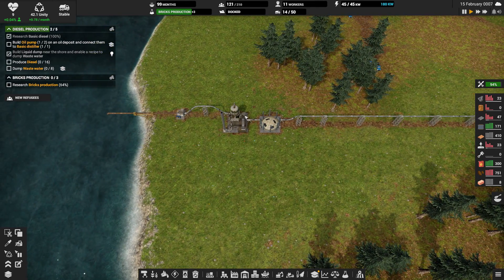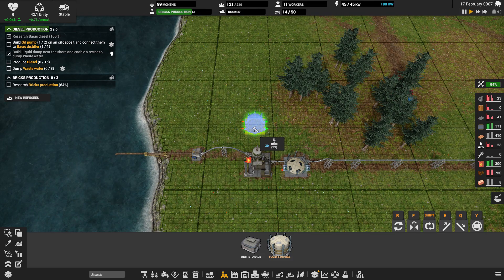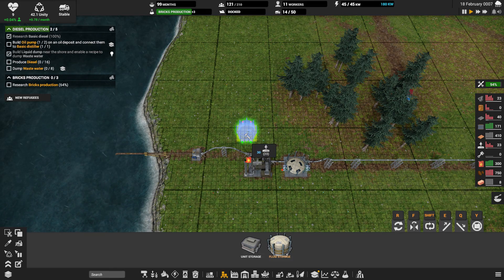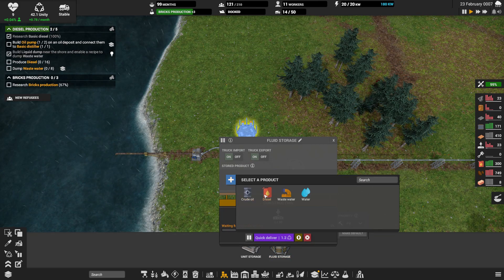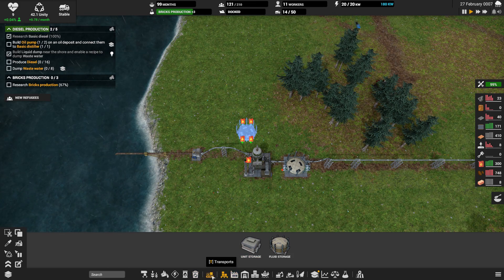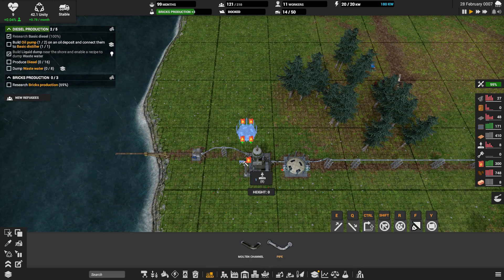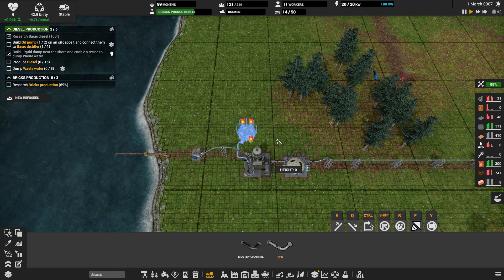Now diesel storage — let's get another liquid storage. We'll string some of these together, and we'll tell it to store diesel. We can pipe it over from the distiller. Should be able to pipe you directly over — and that'll work.